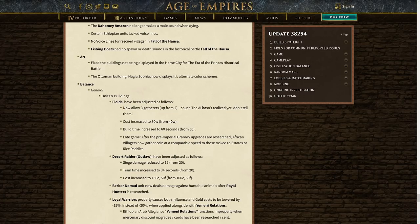They've also increased the cost by 50 wood because of this change. 50 wood is still a reasonable sort of middle ground. They've also increased the build time from 50 seconds up to 60 seconds, so a reasonable change. And it also says here that late game, after the pre-imperial granary upgrades or research, African villagers now gather coin at a comparable speed to those tasked to estates or rice paddies. So they weren't doing that before, so it's a good change and overall going to improve the late game of the African civilizations. They were a little bit weak in the late game.